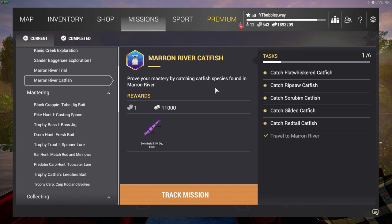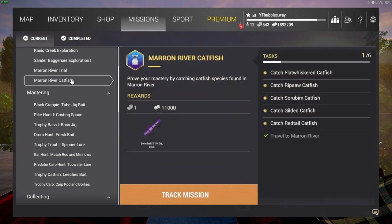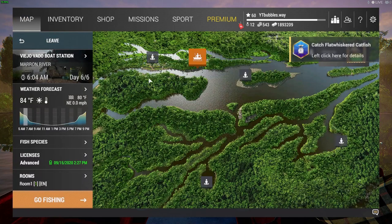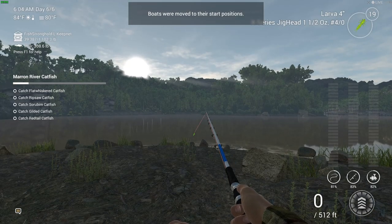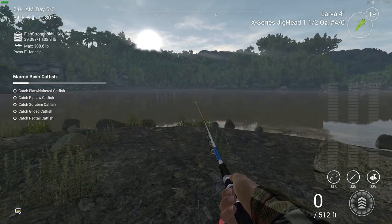We've got some more Fishing Planet for you guys today. We've done Exploration 1, Exploration 2, and now we are doing Exploration Catfish, and we've also got the trial to do as well. We're going to be quite busy on these missions. We're going to track the mission and the best spot for all these catfish will be in the center — that's where we're going, so let's get set up.